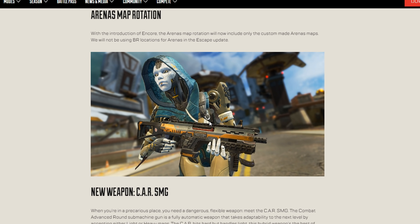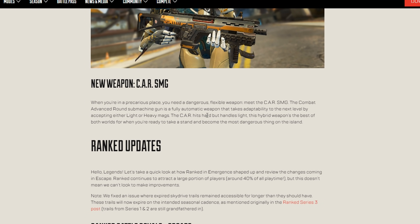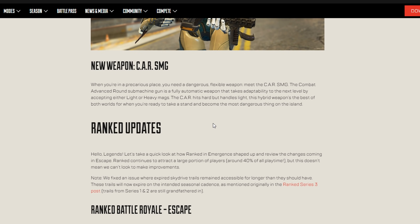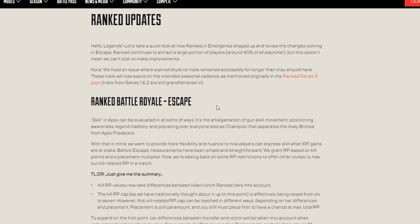With the introduction of Encore, the Arenas map rotation will now include only the custom-made Arena maps — they will not be using BR locations. The new CAR SMG utilizes both light and heavy mags and light and heavy ammo, making it a very flexible weapon. I already have a guide on it on the channel.